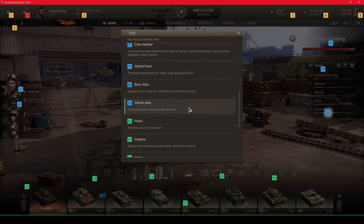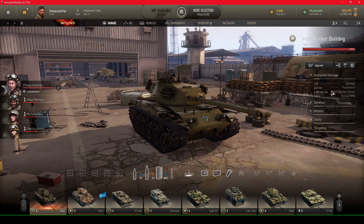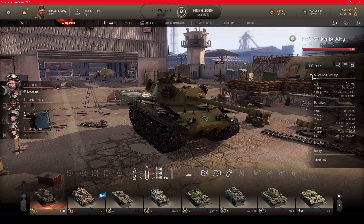Number eleven is vehicle stats — click the arrows to see more detailed information. Clicking down on the arrows gives information about mobility such as max speed, vision range, camera while moving, and targeting details like gun depression and elevation, and so on.